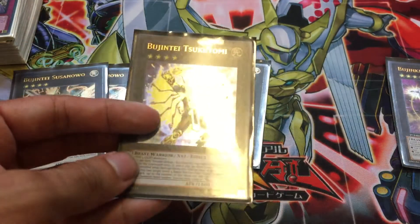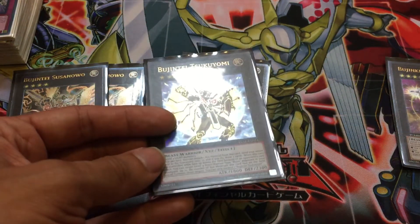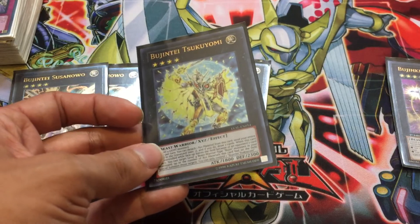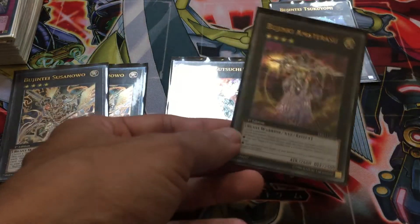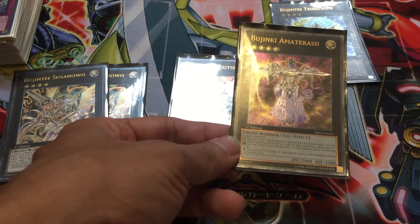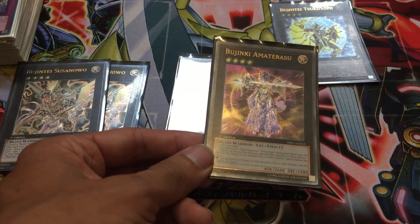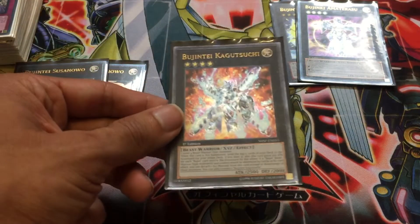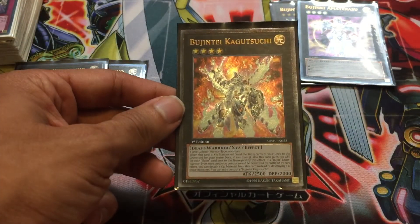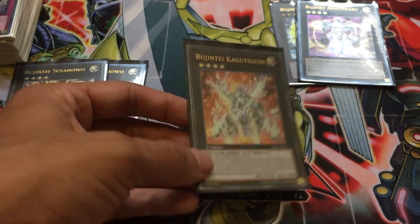Tsukiyomi's ability lets you ditch your whole hand to the graveyard to draw two, and then if this thing has Bujins attached and is destroyed, you can special summon those monsters to the field. Bujintei Amaterasu is great as a way to recycle your Banished Zone — if you've got a bunch of cards in your Banished Zone, during your turn you can special summon a monster to the field, and then during your opponent's turn you can return one to your hand. Bujintei Kagutsuchi allows you to mill five from your deck to the grave and gains 100 attack for each one, and if a Bujin monster would be destroyed, you can detach a material from Kagutsuchi instead.